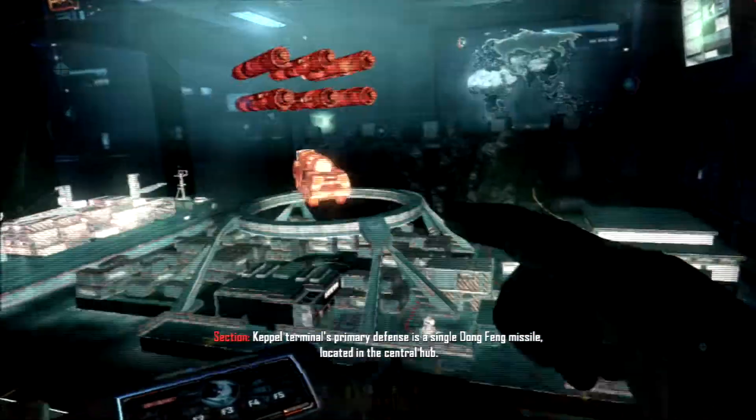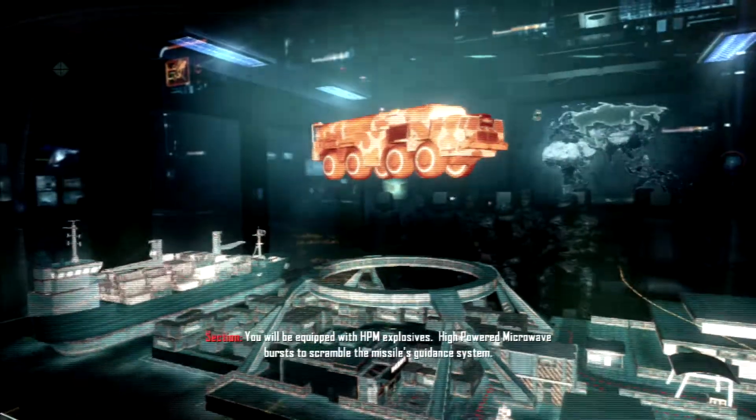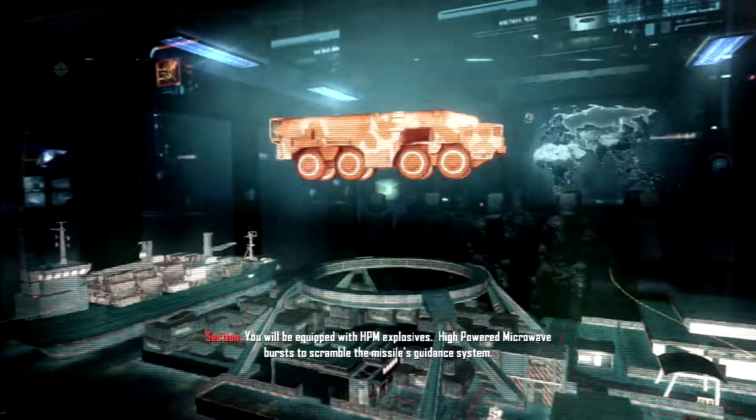Keppel Terminal's primary defense is a single Dongfang missile located in the central hub. You will be equipped with HPM explosives — high-powered microwave bursts to scramble the missile's guidance system.